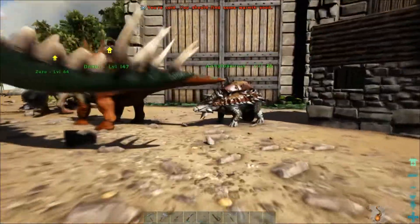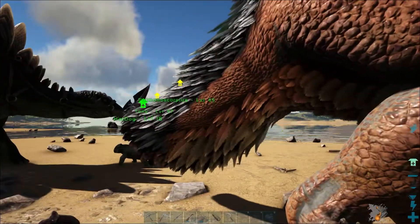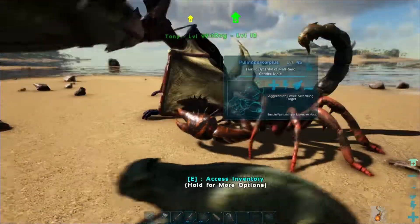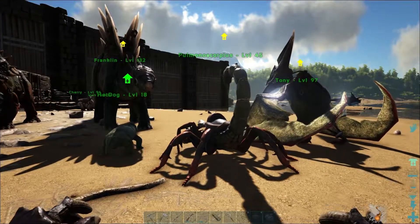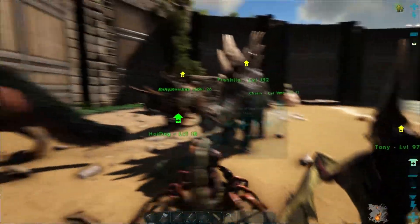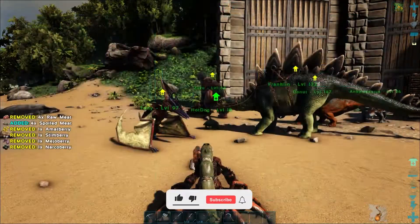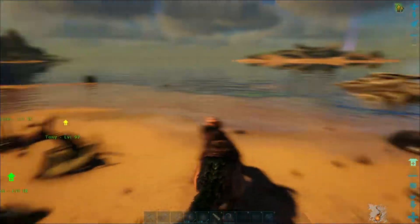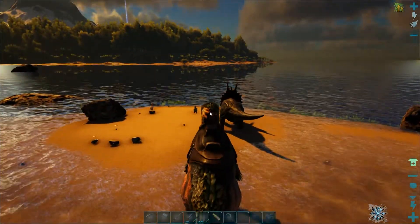And we finally put a saddle on Zuzu. Also a small update — we tamed a hot dog, our Lystrosaurus, so he is gaining a level boost for all nearby dinos. I also spotted a nearby Pulmonoscorpius and just tamed him and made him a saddle. He is really kind of fast, a really interesting dino. And yeah, let's take Zuzu for a walk. Now our Zuzu is level 64.